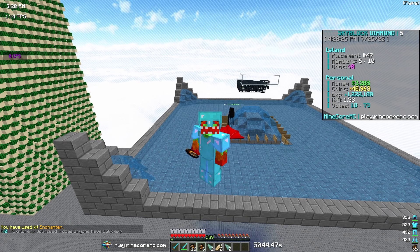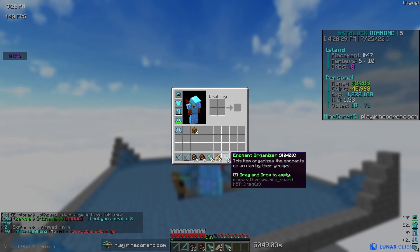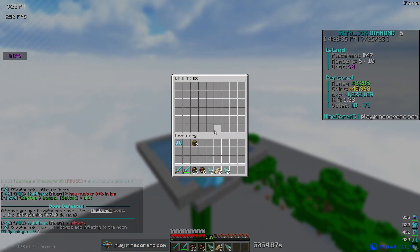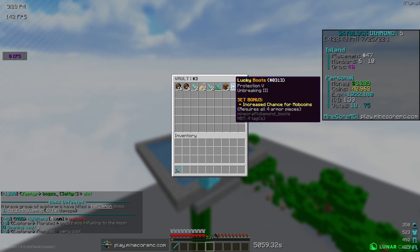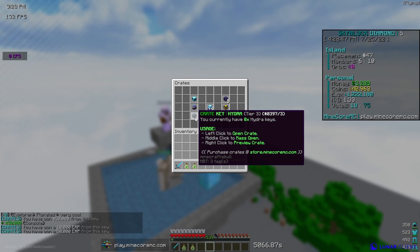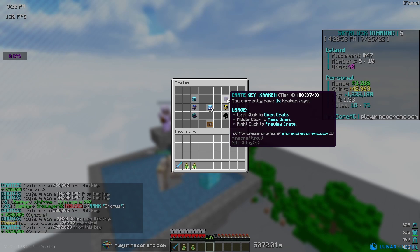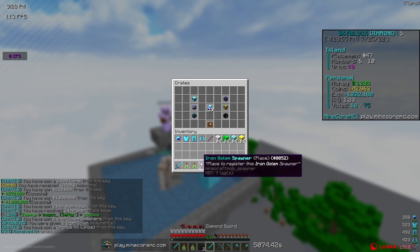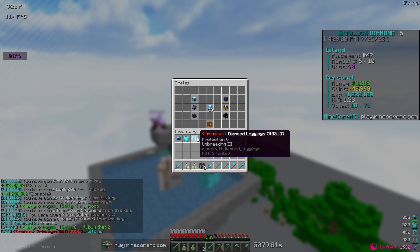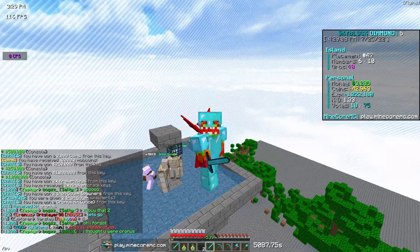We also have the enchanter G kit — we're redeeming that and we got 16 common and six legendary enchants, two item name tags, some enchant removers, and an enchant organizer. I'll put that in one of my PVs. Now I'm going to open all those keys — starting with the three hydro keys, which are probably one of the worst ones. We got 50,000 and some XP. Opening the cracking keys next — these are pretty decent. We just got some iron golem spawners, which is nice, and a Chronos kit.